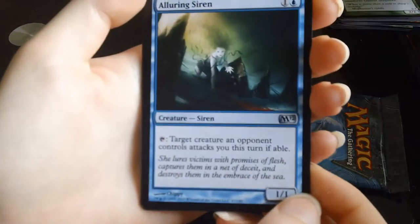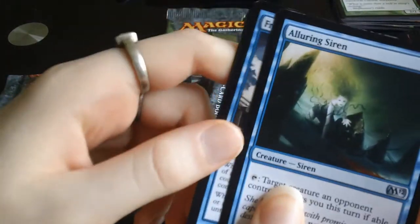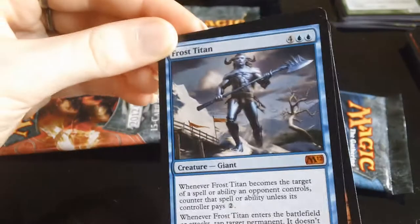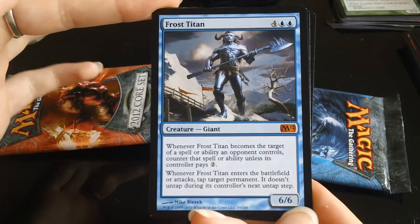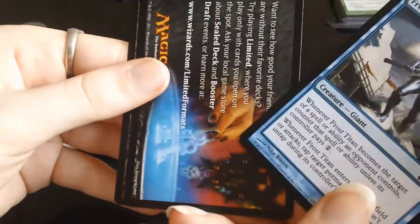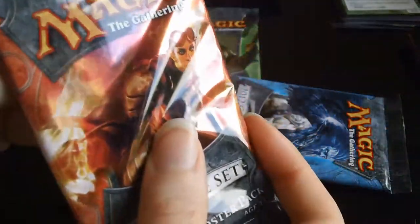Also Diabolic Tutor and Alluring Siren as uncommons. The rare is blue — Frost Titan! A mythic rare, there we go. The Titans are ridiculous cards but they haven't been reprinted in M13, so they won't be tournament legal for much longer — sad news for a lot of people because the Titans are cool. No foil in that pack.